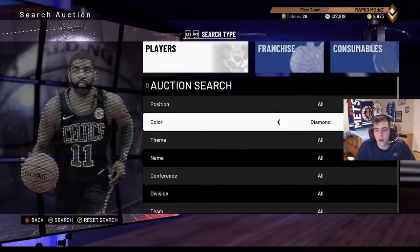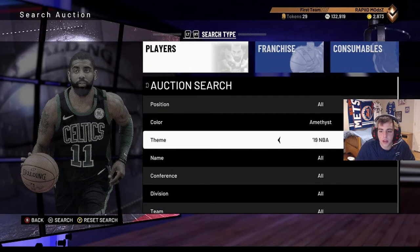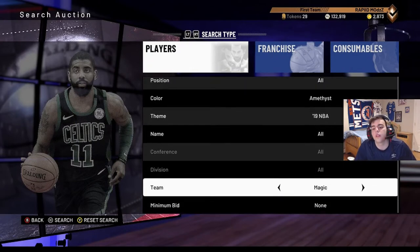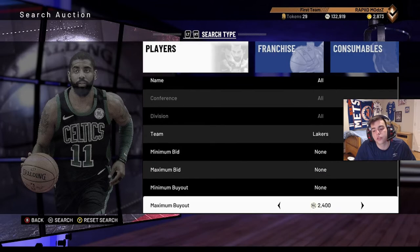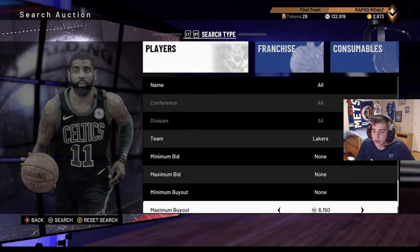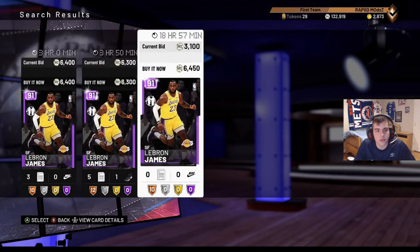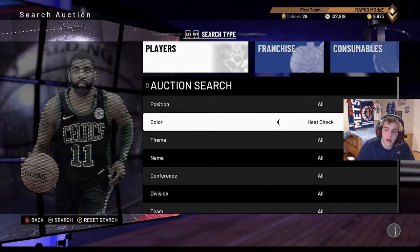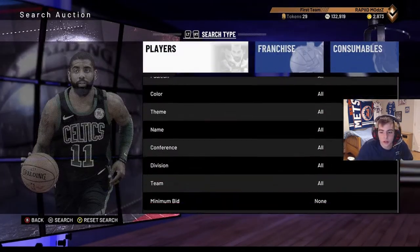Let's go - NBA Lakers. Let's try to snipe an LBJ. I just snagged an LBJ for 5k. What is he at? 6400 - he's gonna go up, let's go.